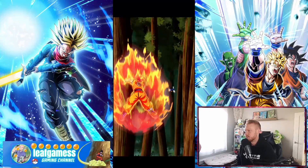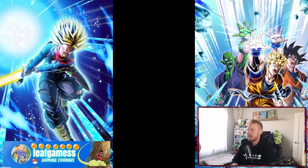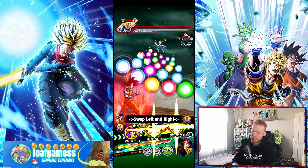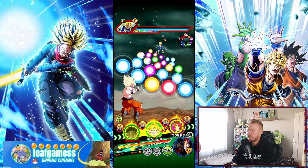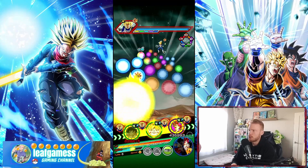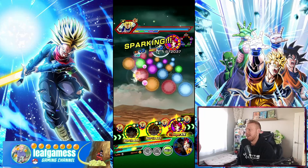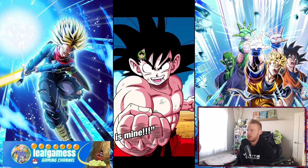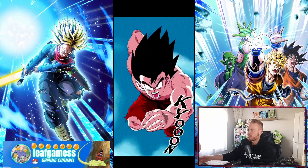Moving on — this should be STR Vegeta next. There we go, STR Vegeta now. Let's give him orbs — so close to an 18 ki. I'm not too worried about getting hit even on the last phase against AGL blue evolution Vegeta. We should be doing just fine.